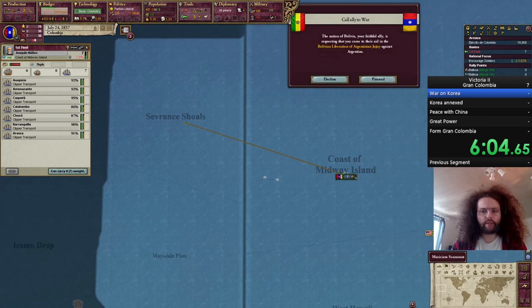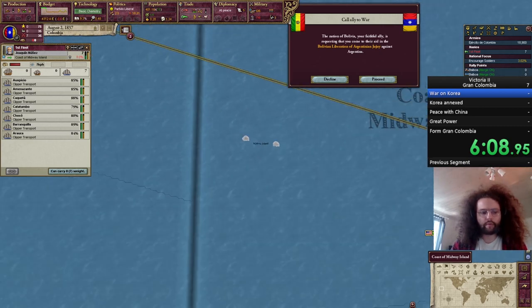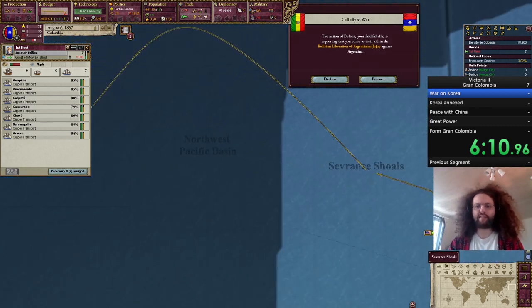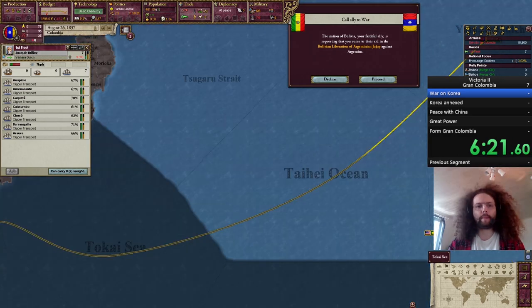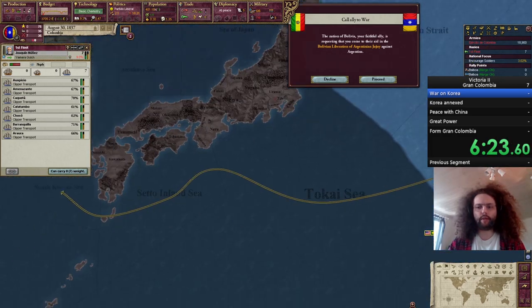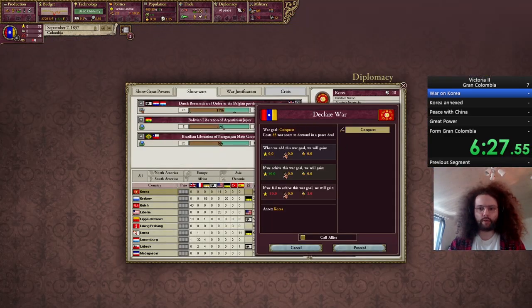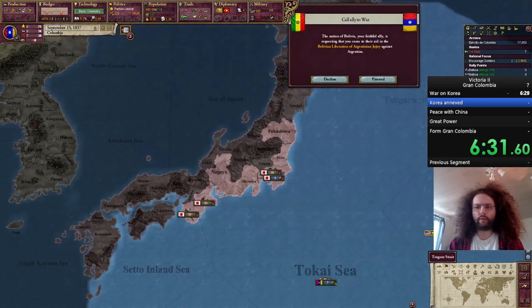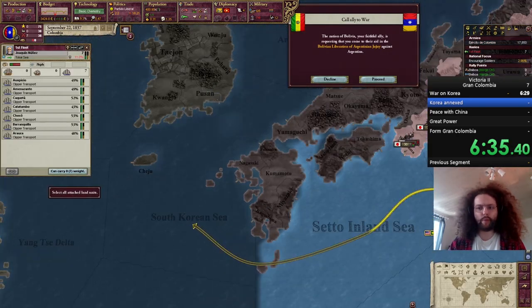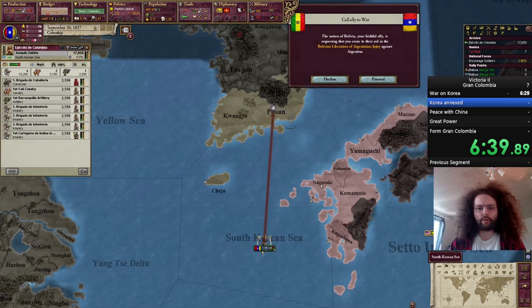We're at 7% and we're midway in some sense. Who knew the Pacific was so big? This looks okay, I think we should make it across. Might as well declare this so we're ready to board. Maybe I should use the split when I actually arrive, but I'm too cool for that.